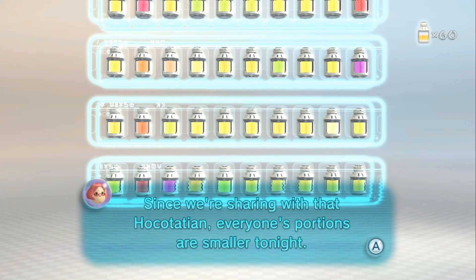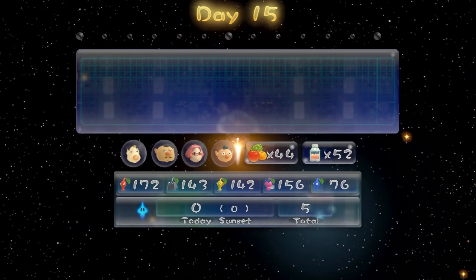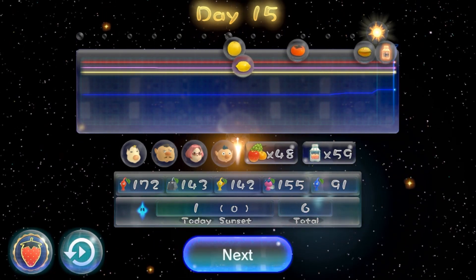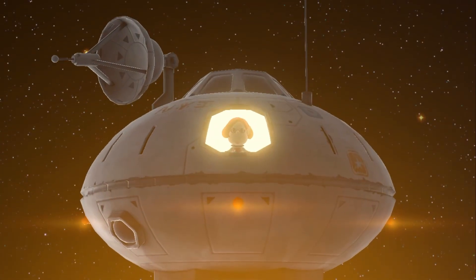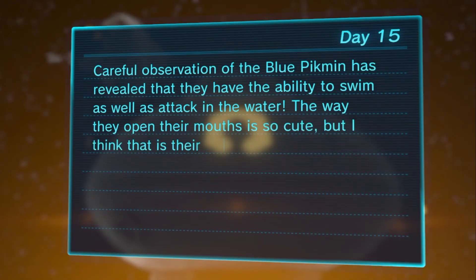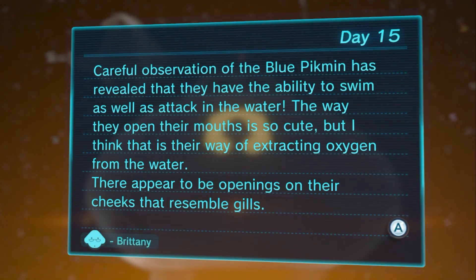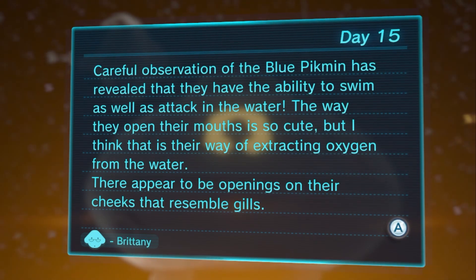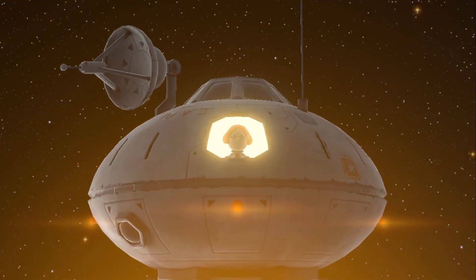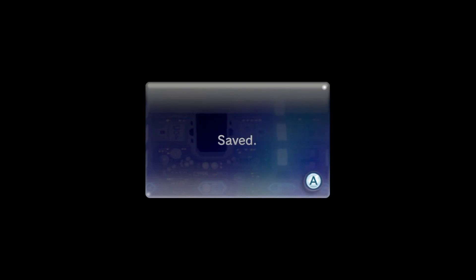Since we're sharing with that Hocotation, everyone's portions are smaller tonight — Louis probably would drink like three quarters of it on his own, they should give that to him last. How many Pikmin did I lose today? One — that's pretty good. No more Distant Tundra for the rest of the game — that's two out of the four areas done. I'm expecting to take two days on the other two areas, although I'm hoping I can do Tropical Wilds in one day. I love blue Pikmin in this game — the swimming animation is so cute, and I love the change to the swimming mechanic.